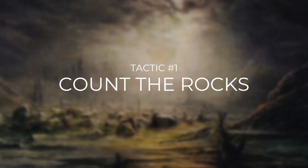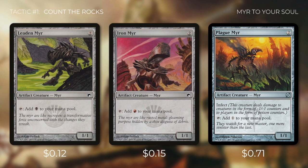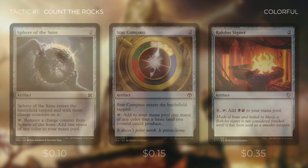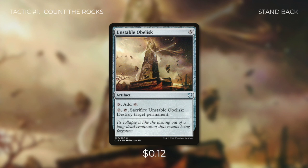First up is tactic number one: Count the Rocks. There's Wayfarer's Bauble, which we can pay 2 to tap and sacrifice to search our library for a basic land and put it into play tapped. Then we're running 3 mana dorks: Ledomir taps for black, Ironmir taps for red, and Plaguemir taps for colorless — and Plaguemir has Infect. There's Mindstone, which taps for colorless or we can pay 1 to tap and sacrifice it to draw a card. Charcoal Diamond enters tapped but taps for black. Rakdos Signet lets us pay 1 to tap for black and red. Fear of the Suns, Star Compass, and Unstable Obelisk round out our rocks — Unstable Obelisk costs 3 and taps for colorless, but we can pay 7 to tap and sacrifice it to destroy target permanent, which is great since Rakdos isn't very good at dealing with some types of permanents.